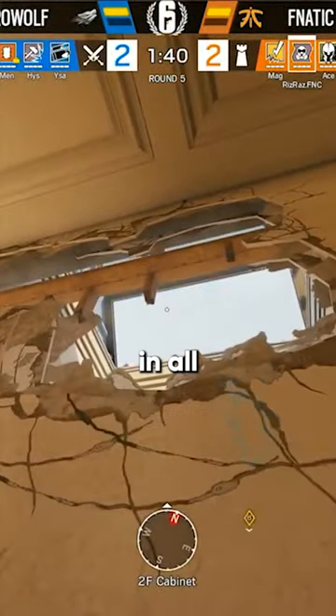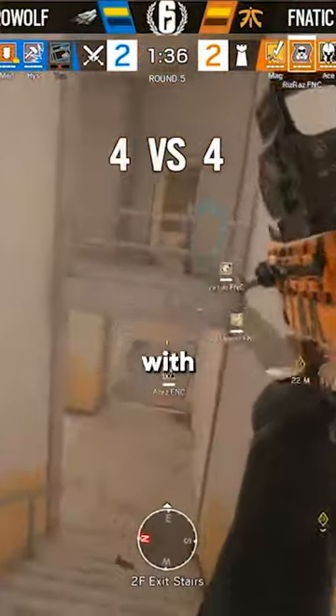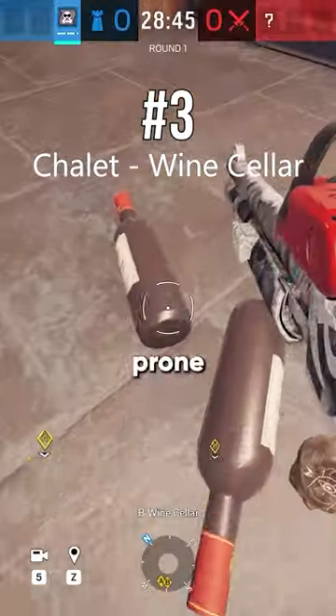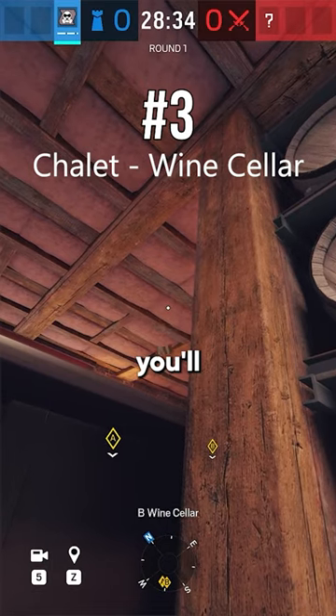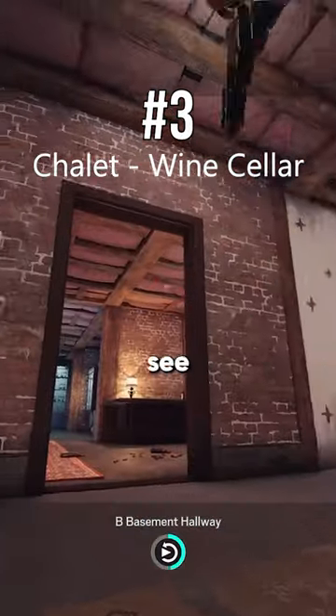Pro League players have the best C4 lineups in all of Rainbow Six Siege, so here are three that I stole from them to share with you. Just prone a little bit in front of the wine bottles on the floor, put your dot in the insulation where you see mine, and you'll have a C4 that flies out of the doorway — all while you're behind cover and attackers can't see you.